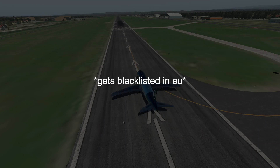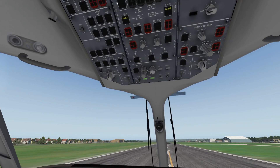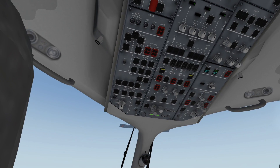We've already spawned onto the runway, because we can. Let's just start the engines. And what do we need to do that? Right, we need to start the APU. Here's the APU — let's just turn it on. There we go. It's also available, so we can just normally start up the engines.